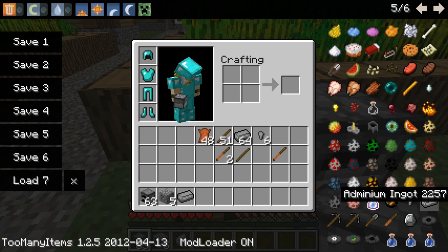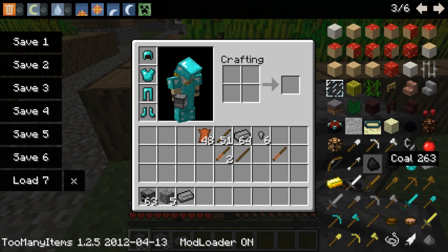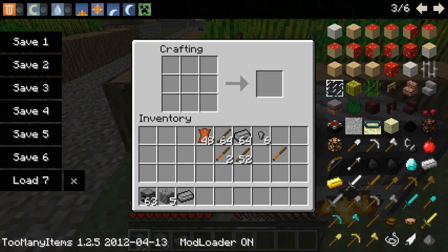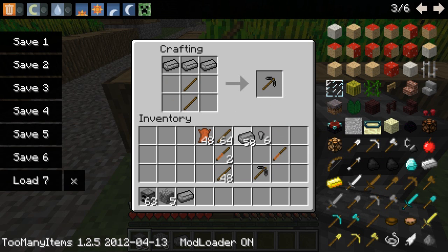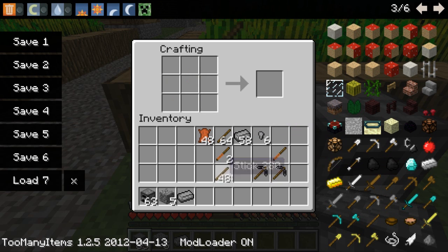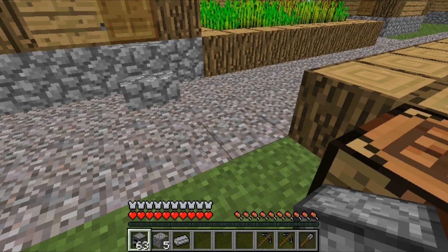I'm going to give myself a whole bunch of adminium ingots so I can just show you this. So you take your sticks and you go bam — you get an adminium pickaxe. I'm going to make two of these for our next demonstration. So you got two of those. And now I'm going to make a shovel. And these are better than diamond, I believe — and yeah, they are.